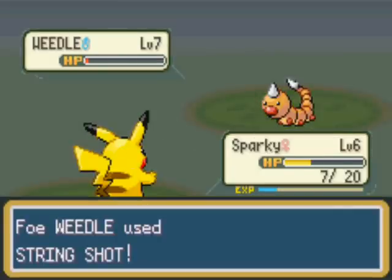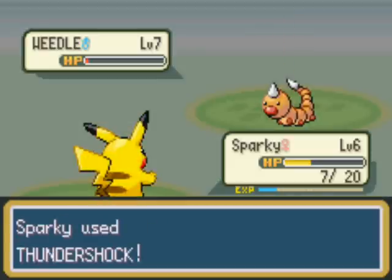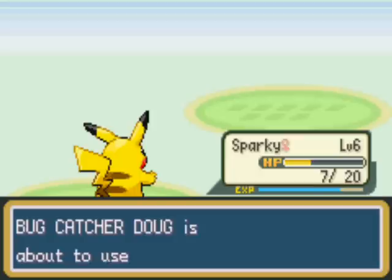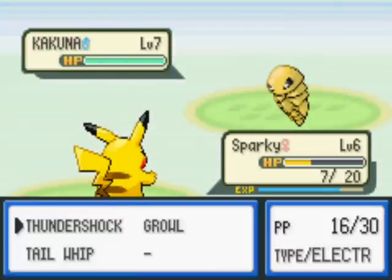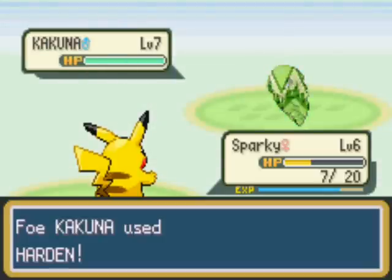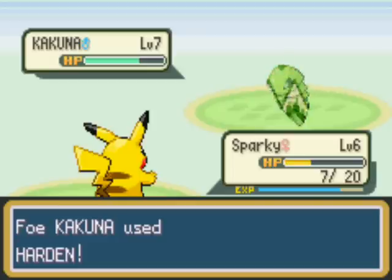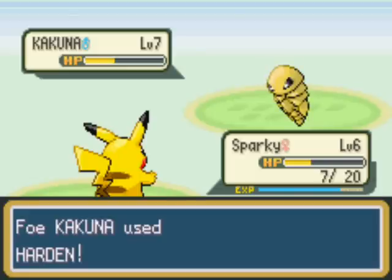Poison basically cuts 12% of your HP at the end of every turn. If it's toxic poison, the damage will double every single turn, although you won't face toxic until much later in the game. The Pokemon in this forest aren't very fierce at all - they're doing very little damage. They just take a long time because you're not incredibly strong yet.